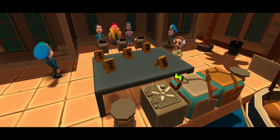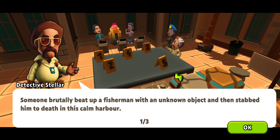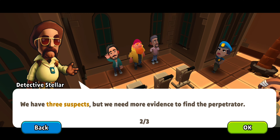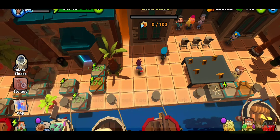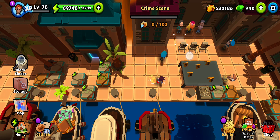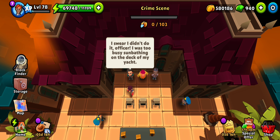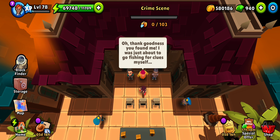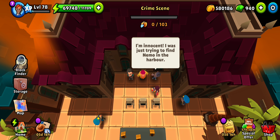Hey all, welcome to the sixth crime scene. So someone brutally beat up a fisherman. First, let's talk to the suspects. The android officer is busy sunbathing on the deck of a yacht, about to go fishing for clues. Then trying to find someone in the harbor.